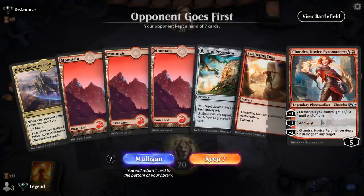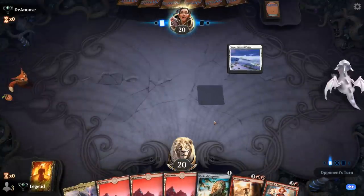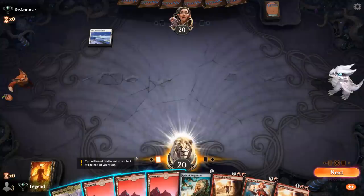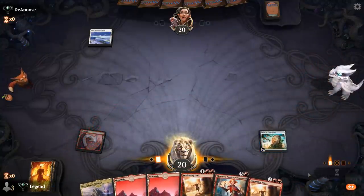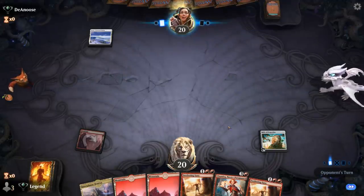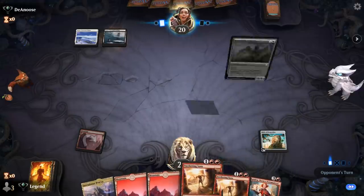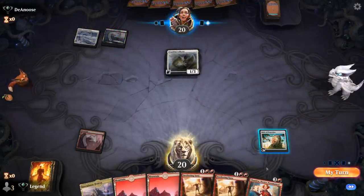Game 1 — we're on the draw. Our hand isn't particularly impressive, but we've got Relic against graveyard combo decks and Sweltering Suns against creature strategies, so most bases are covered. Facing a Snow-Covered Plains, it could be Human Tribal — but it looks like a Black-White Angels deck instead.